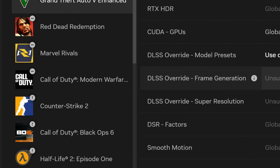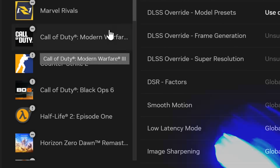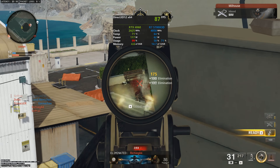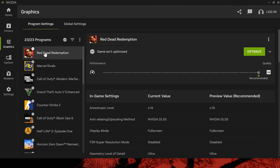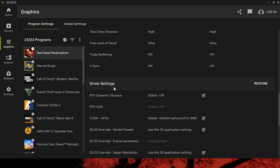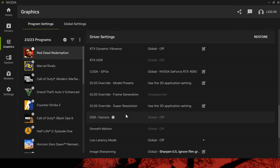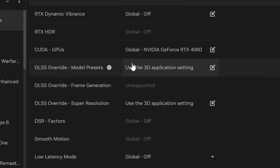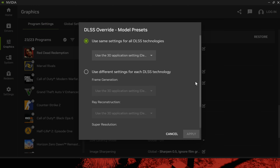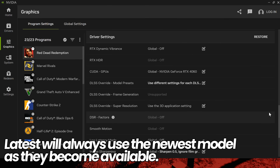It's also worth noting that this isn't just available in single player games — it's also available in many of your favourite multiplayer titles such as Marvel Rivals, Call of Duty Black Ops 6, or other games that may have native DLSS support such as Overwatch 2. For this example I'm going to use Red Dead Redemption. Once you've selected the game, scroll down towards the driver settings and go to the DLSS override model preset section. To change this over to DLSS 4, go to the right hand side, select edit, go to use same settings for DLSS technologies, go to the drop down menu and set this to latest, then select apply.